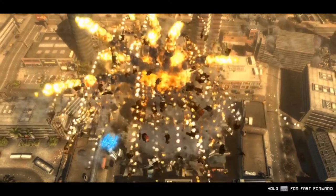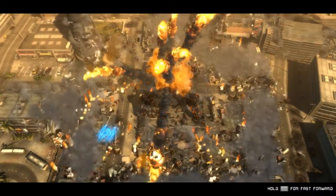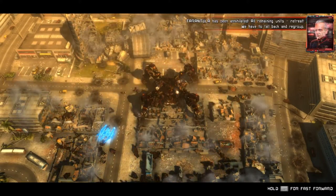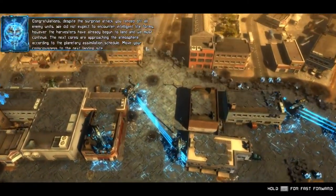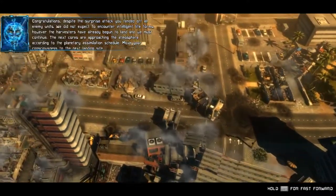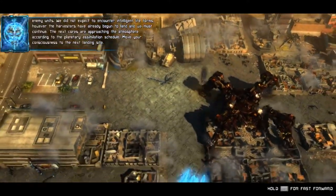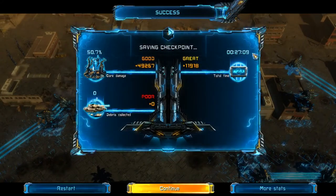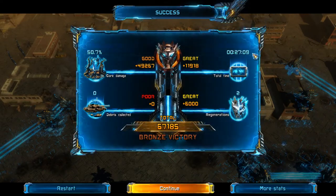Get the fuck out of my life. I hate spiders. Tarantula has been annihilated — all remaining units retreat. We have to fall back and recruit. Maybe get a better boss. Congratulations — despite the surprise attack, you fended off all enemy units. We didn't expect to encounter intelligent life forms. However, the harvesters have already begun to land and we must continue. The next cores are approaching the atmosphere according to the planetary assimilation schedule — move your consciousness to the next landing site. Yeah, damn right. Bronze victory — only because I let them get to my base that one wave.